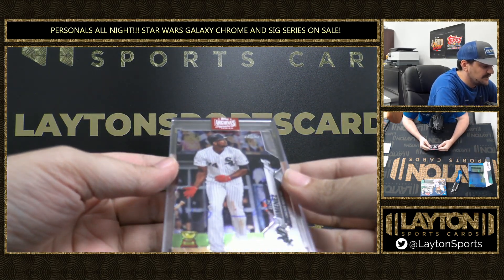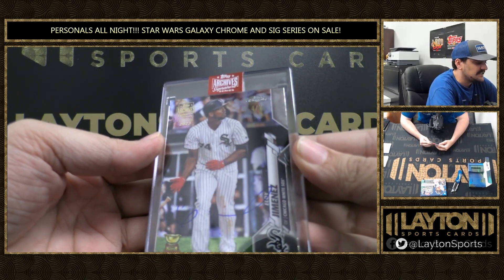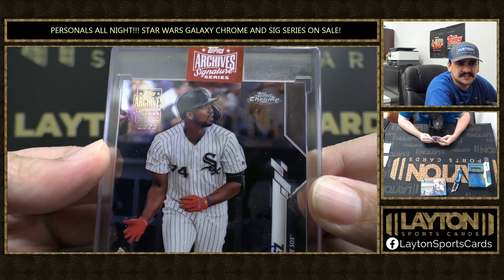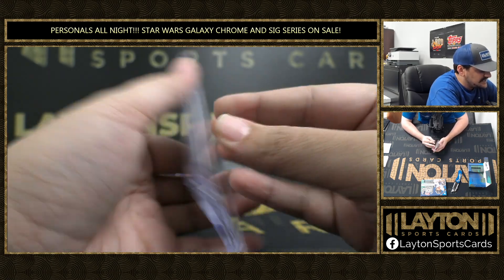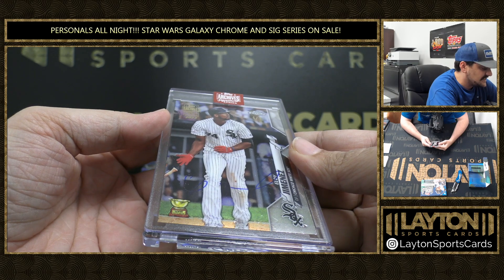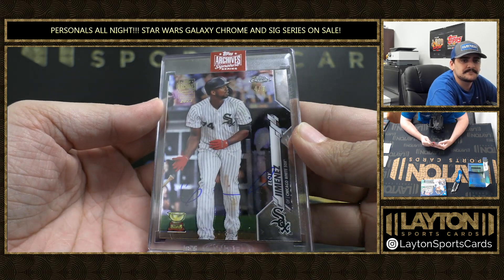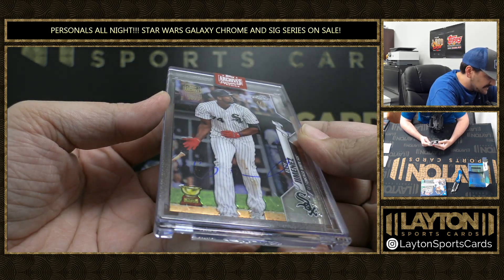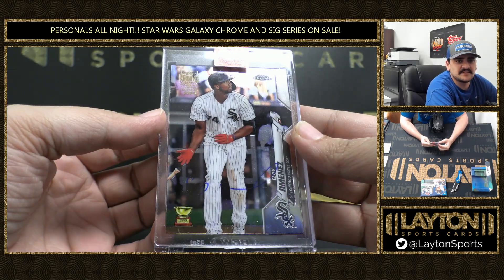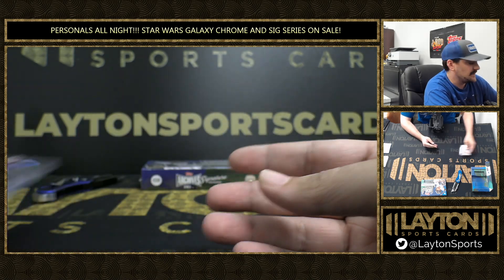Got this guy's teammate earlier. Now we got a 4 of 7, going to be Eloy Jimenez. Super low number there. That's 2020 Topps Chrome — it's the Topps Gold Cup card. Very nice one there. The All-Star Rookie card, 4 of 7. Nice low numbered Eloy there.